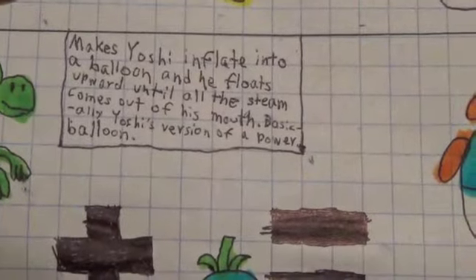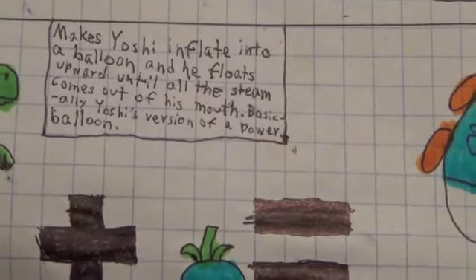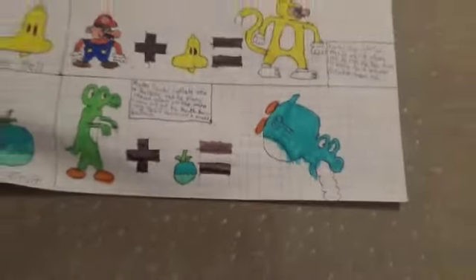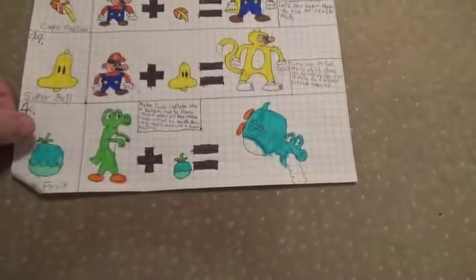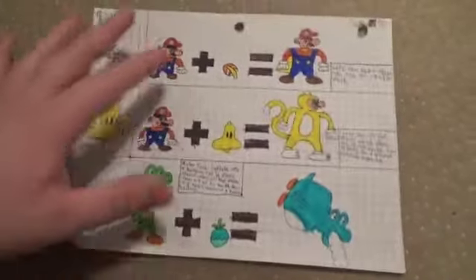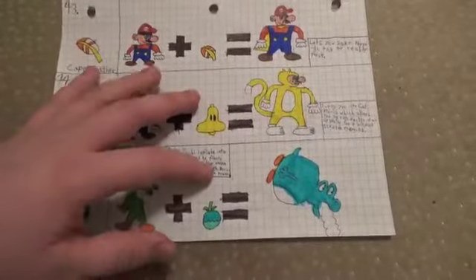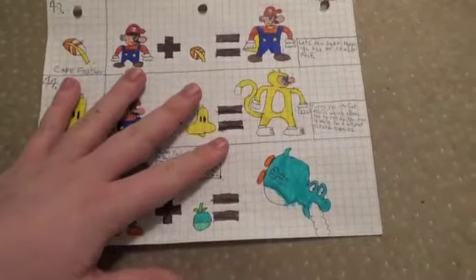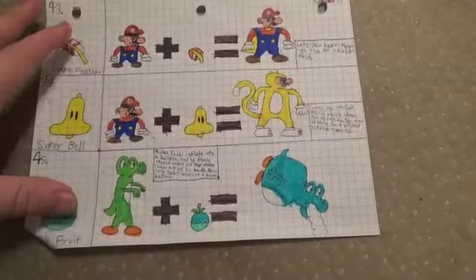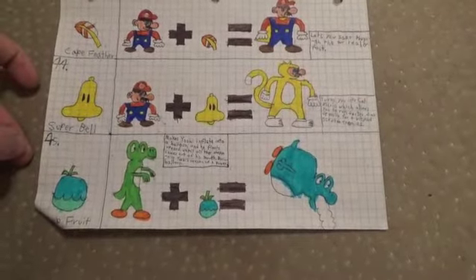Blimp Fruit. Makes Yoshi inflate into a balloon and he floats upward until all the steam comes out of his mouth — basically Yoshi's version of a Power Balloon. And don't be confused, he's not barfing or anything. We might be doing two of these Mario's Medicine parts today. That was part three and part four, and we're finally a little bit over halfway done — there's a lot of power-ups and we're only at 45. I'll see you then, goodbye!